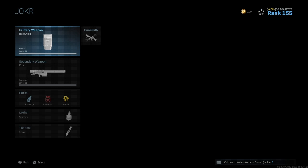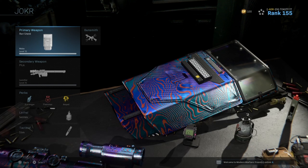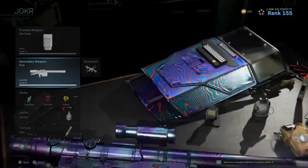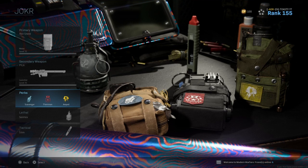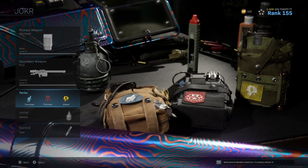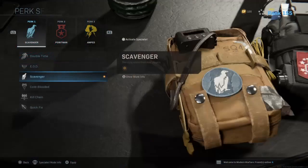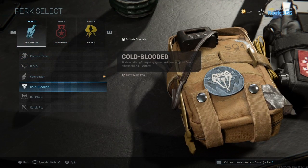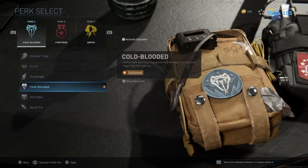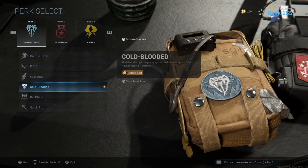For the class setup, for the primary just use whatever you're going for to get gold and Damascus. I was using the riot shield, which was nice for not getting shot in the back. For perk one, I'd recommend Cold Blooded — I had Scavenger on there while playing around with the class, but Cold Blooded is very beneficial because the killstreak you're trying to shoot down can't target you.